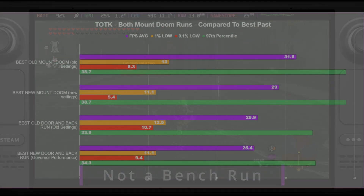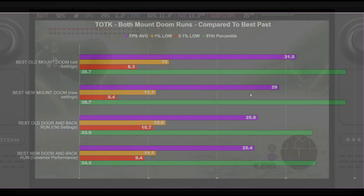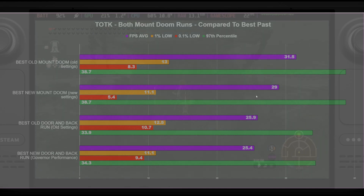Finally, we have the results from the past video — the best two runs from the mountain run and the door-and-back run, compared to our best results now. As you can see, there really wasn't that big of a performance difference. If anything, the new settings got slightly worse results in some scenarios, but were roughly in line in the second scenario.